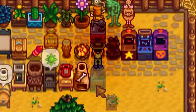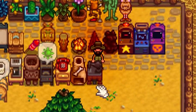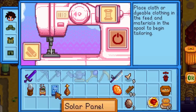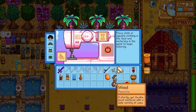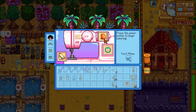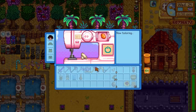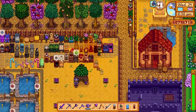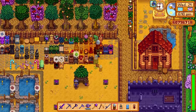The next is the sewing machine, which you can use to tailor your clothes from the convenience of your home. You no longer have to go down to Emily's every time — just place it on the farm. All you need is some cloth and a random item. We used this orange thing and made a shirt with a bow — can't complain!